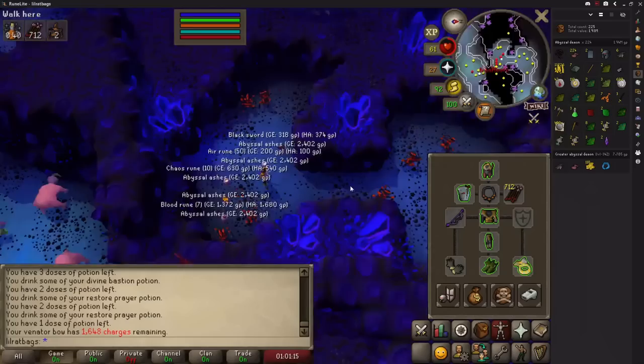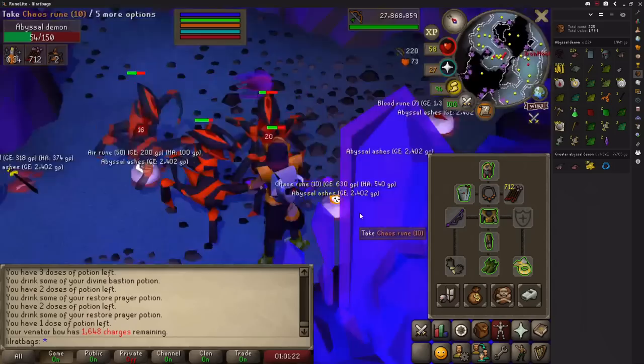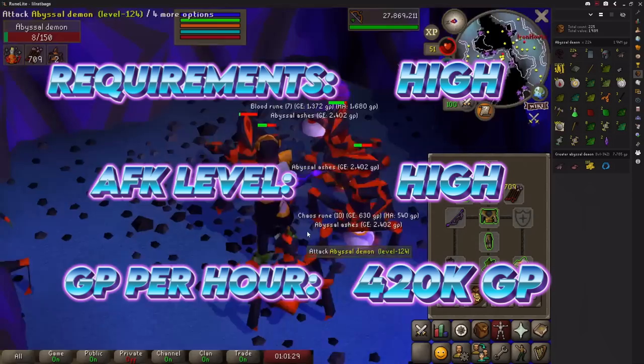There are much better combat methods for purely GP, but honestly this is the most AFK moneymaker out of all of them. You only have to bank every 3 hours and pick up drops or top up prayer every 5 minutes or so.